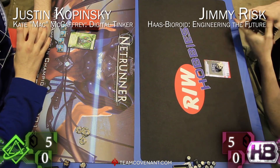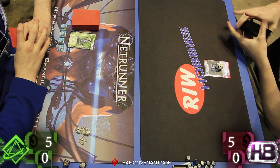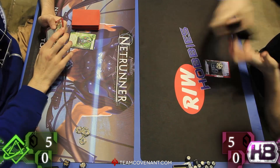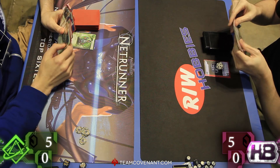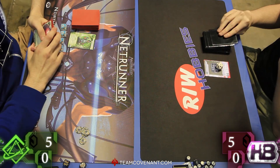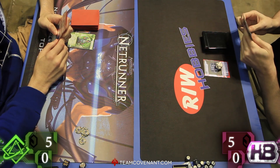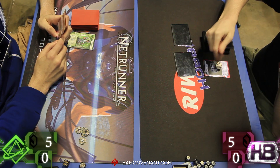We're just so stoked to be here seeing this game and just seeing these players go at it. We have HB Engineering the Future, no surprises, against Kate on the left there, played by Justin. And as you might imagine, it's going to be an intense game. I think we can expect Justin to play some Atman because we've seen him in the prelims. And then we have really an HB Fast Advanced deck played by Jimmy. We're curious if Jimmy can find a counter to Justin's Atmans, which have just been running all over everyone. It's quite intimidating, I've got to say.